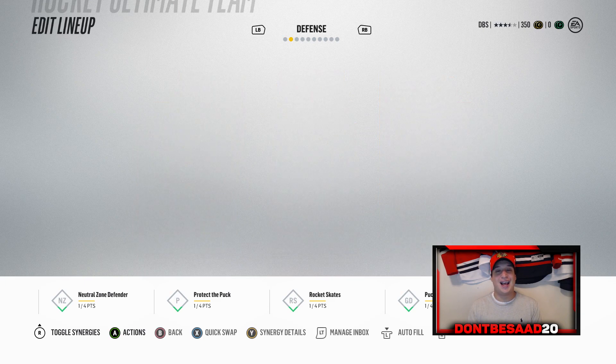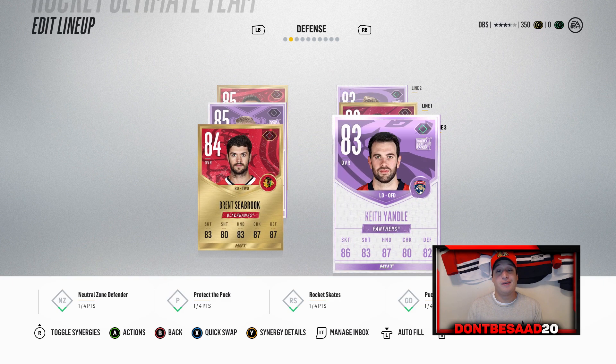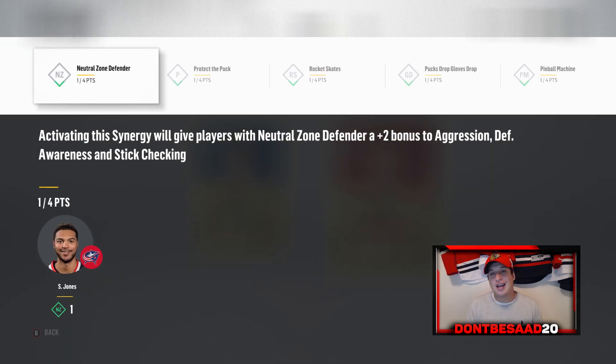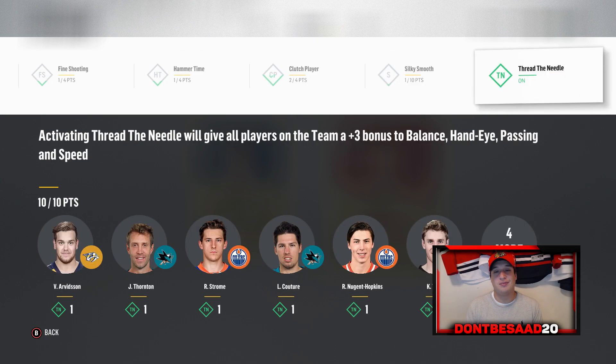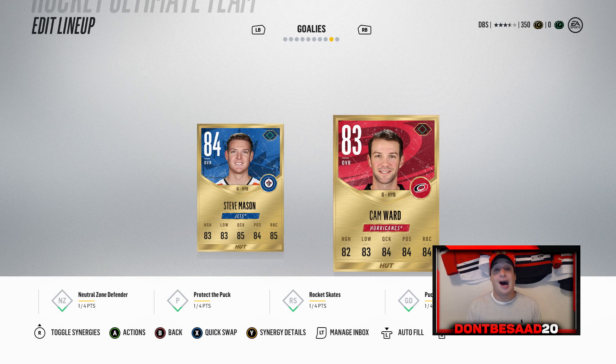At the end of Episode 1, this is what the team looks like, and I'm very excited about it. We have a solid defensive core with 85 overalls, a couple of Hockey Fights Cancer cards, and the Steve Mason and Cam Ward goalie tandem. Thread the Needle is activated and the team looks better than ever. The brand-new competitive season is opening up tomorrow, and we're going to keep grinding solo challenges — some new face-off solo challenges just came out as well. Hopefully you guys enjoyed the video, let me know down below and share your thoughts on the series.